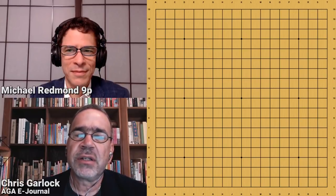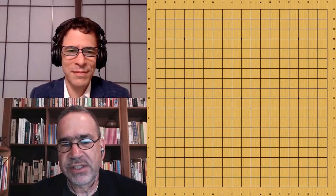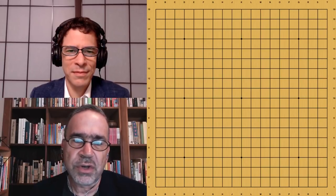Good morning, good afternoon, and good evening, AGA members. I'm Chris Garluck, Managing Editor of the AGA eJournal, joined once again by Michael Redman, 9 Dan Professional. In today's episode, Michael's going to review Game 20 of the AlphaGo self-play series. Before we get started, I want to thank all our AGA members. If you'd like to support this content, please consider joining the American Go Association at usgo.org.